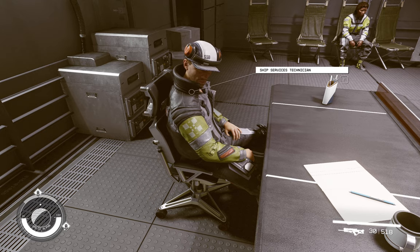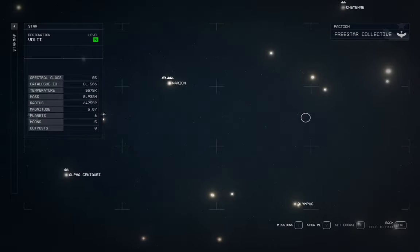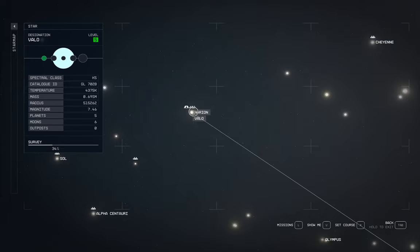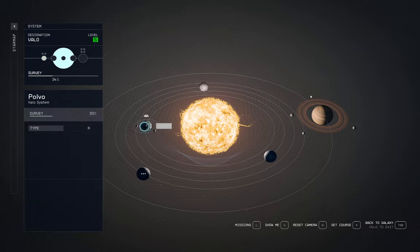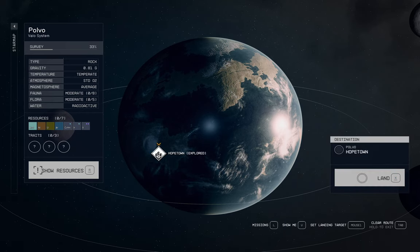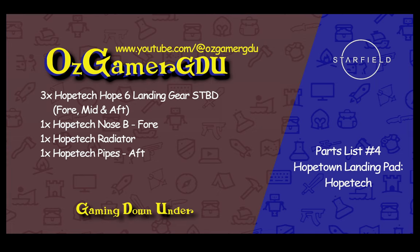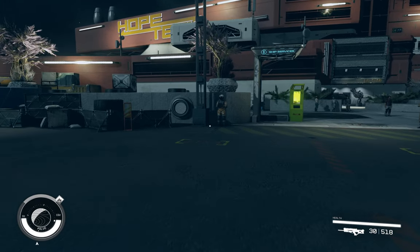Now we're going to Hopetown. Hopetown is up here — you're looking for Narion. If you hover over Narion you'll see the option to go to Barlo, which is where you want to go, then come over to Polvo and you'll find Hopetown there. These are the final pieces we're going to be getting there to finish off the build.